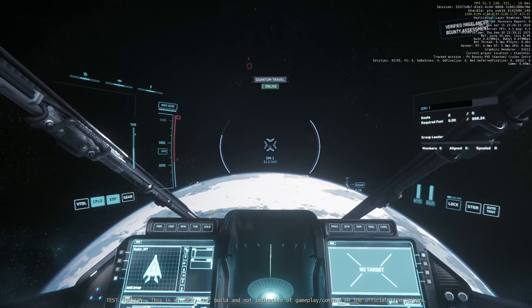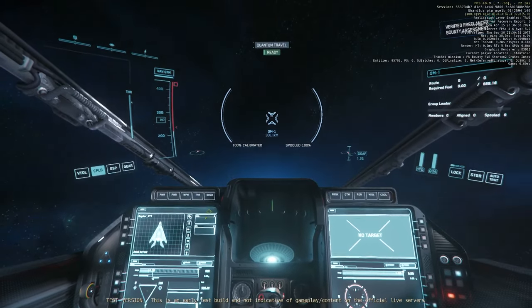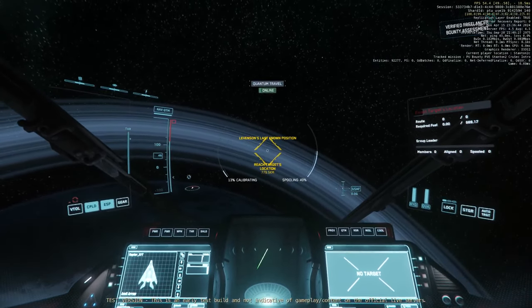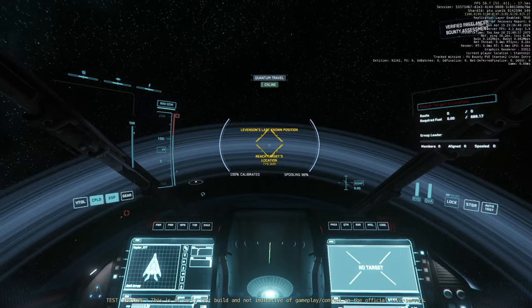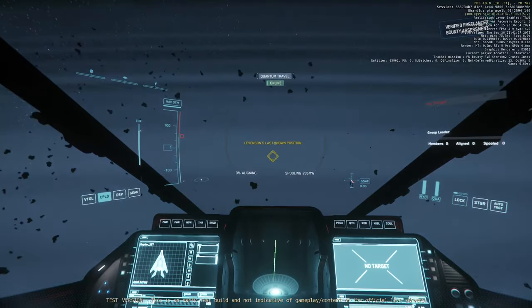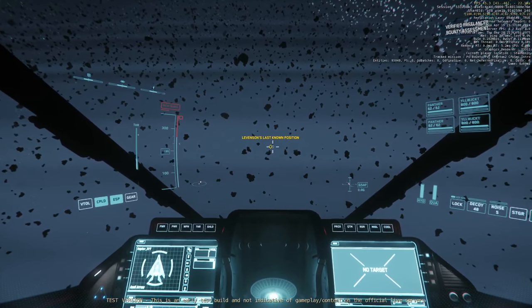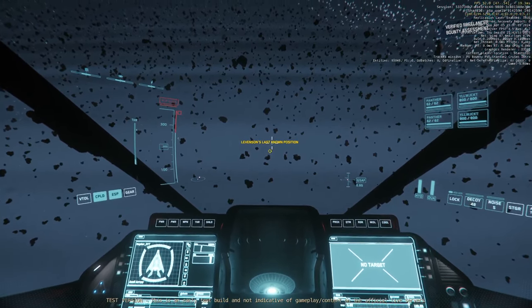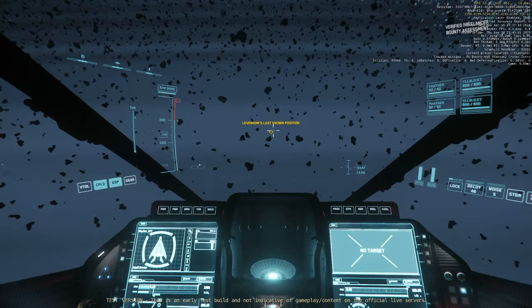While you're in Nav Mode, there is a significant delay from pressing the button to actually swapping over, during which you are without shields and weapons, and still reduced to pretty low speeds — about 250 metres per second or so. Until your quantum drive cools down and spools back up, you're still locked down at those same speeds.